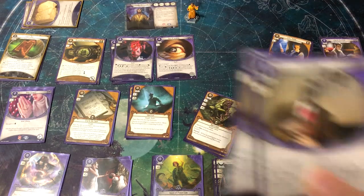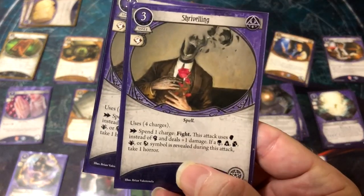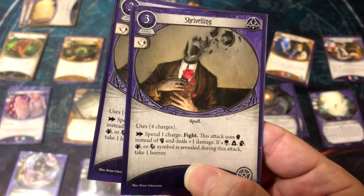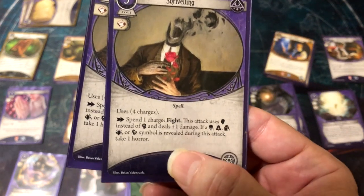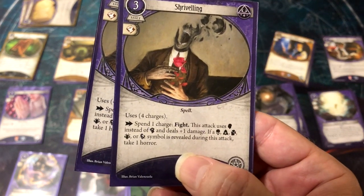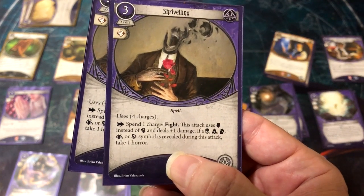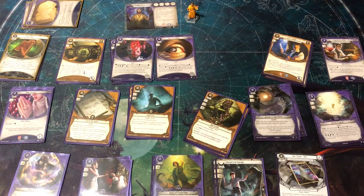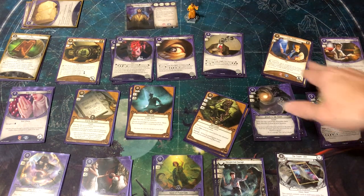I gave him a Shriveling because I want both investigators able to do both things. He's primarily getting clues but I want him to be able to fight. Shriveling gives four charges — spend one charge to fight using Willpower instead of Fight for one damage, but if a spooky token is revealed, you take one horror. Not great, but if they need to team up to take down a big enemy, they can.